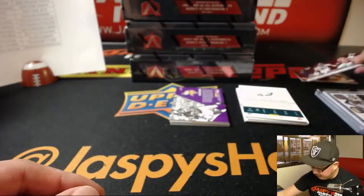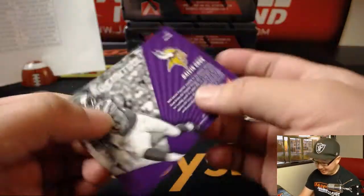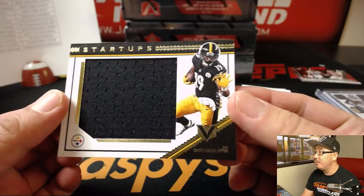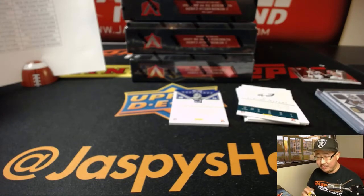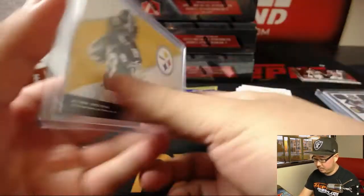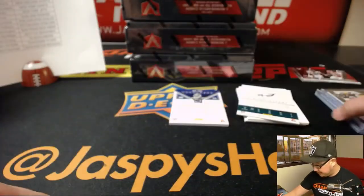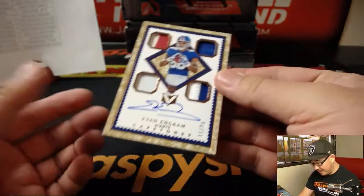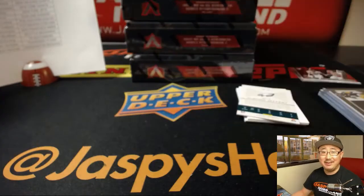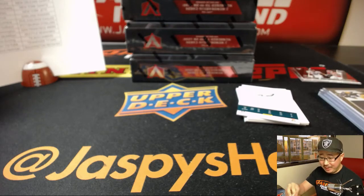Pass the President - same left-right randomizer. Ground Control, Dalvin Cook - I like the design of these too. JuJu Smith-Schuster Startups, big jumbo relic there for the Steelers. Evan Ingram, he signed his cards, 11 out of 25. Everything had time to sign these. Evan Ingram - thanks, Evan. Appreciate it. 11 out of 25, nice colors, nice Quad Relic.